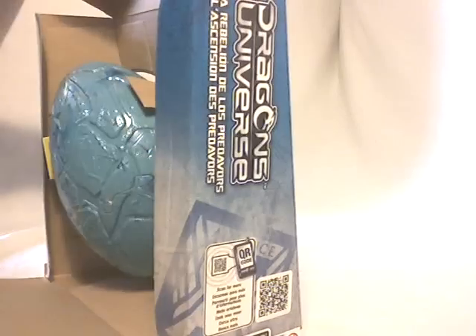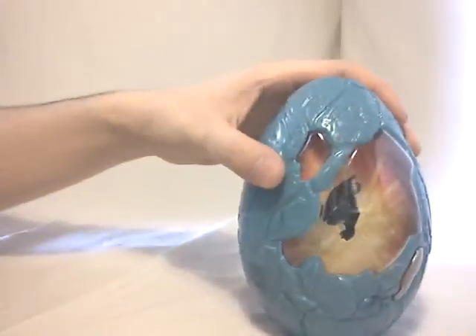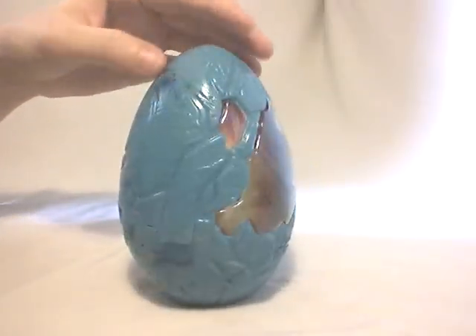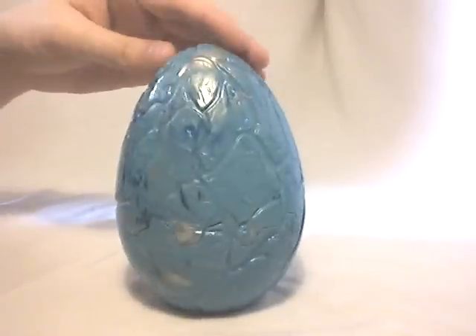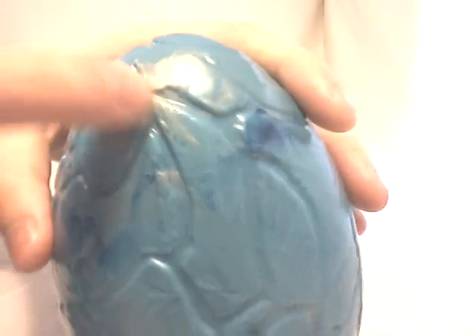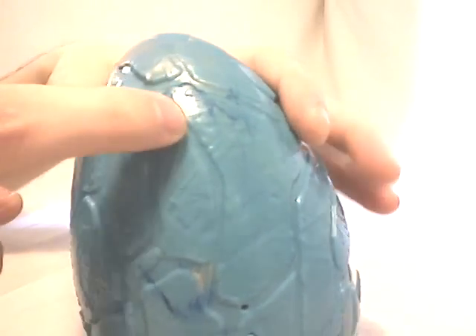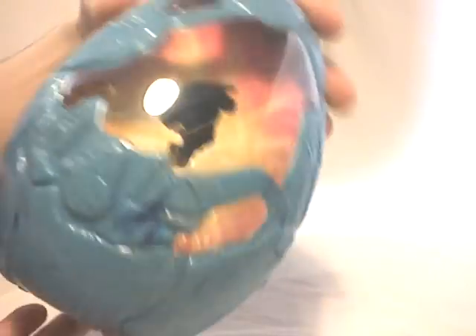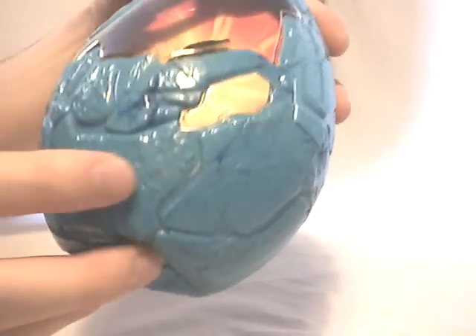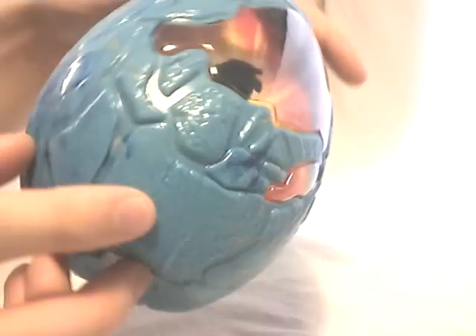Let's talk about the egg in more detail. It's three new molds — all new molds, as you can see. The main color is light blue, and you also have some injections of silver color and also some dark blue color right there. You also have different types of textures: some smooth ones and some little rusty ones, as you can see right there. So it's quite cool.